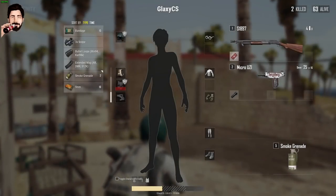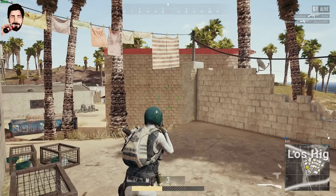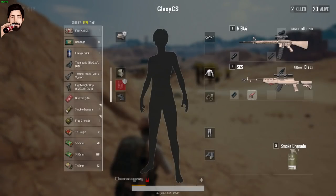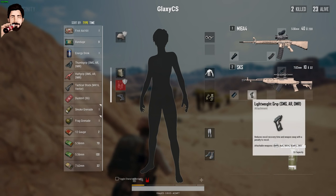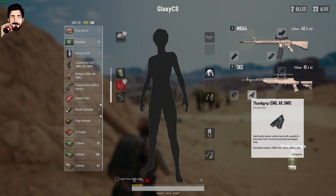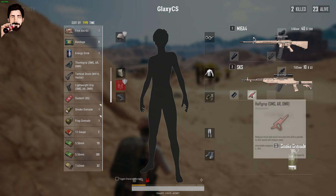Silahlara yeni eklentiler de geldi. Pompalılara Duck Bill isimli yeni namlu ucu geldi; mermilerin dikey dağılmasını düşürürken yatay dağılmayı yükseltiyor. Ağır SMG ve DMR sınıfı için 3 yeni eklenti var: Light Grip, Thumb Grip ve Half Grip. Light Grip, atıştan sonraki toparlanma hızına katkı sağlıyor ancak dikey ve yatay tepmeyi ciddi oranda yükseltiyor. Thumb Grip dikey tepmeyi düşürürken yatay tepmeyi yükseltiyor ve toparlanmayı geciktiriyor. Half Grip ise hem yatay hem dikey tepmeyi hafif azaltıyor ve toparlanma hızını biraz yükseltiyor.